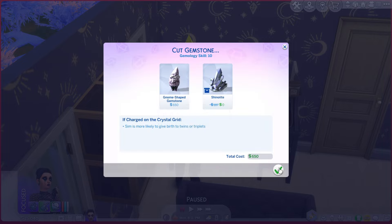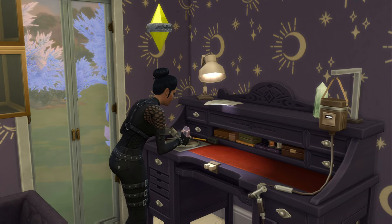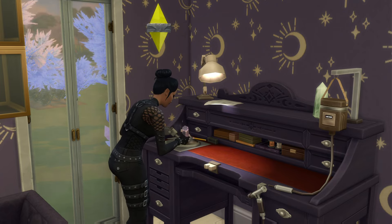It just ended up taking a lot longer than I was expecting because she's already had the level 10 gemology skill for such a long time now. I figured every one of her crystals would be coming out perfect or excellent and therefore worth more. This gnome made out of shinealite ended up being 1,800 simoleons so it's not bad, but it could be a lot more if we put it on the selling table.